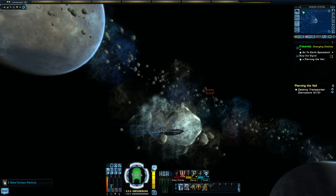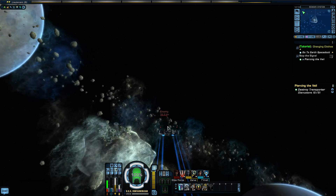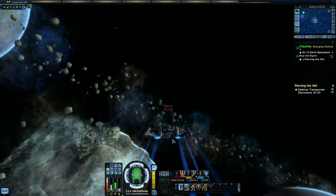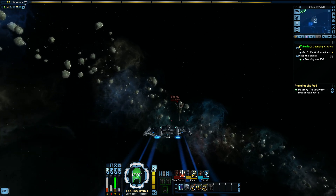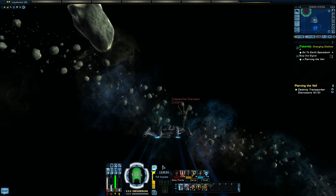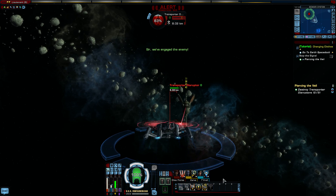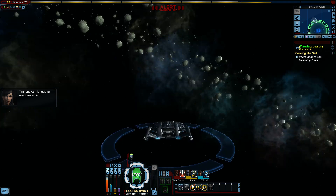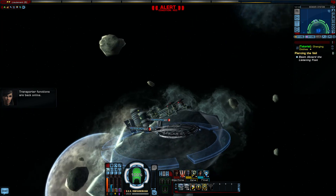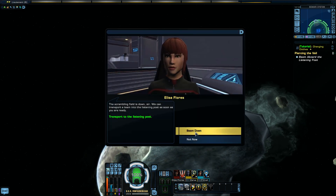I need to get over there — hurry up and do it. I'm going to try to take it off just before we get to it. Oh, there are no actual bad guys — it's just the satellite. Beam aboard the listening post. Looks like we need to fly towards that. We don't need to get any closer — transport to listening post.